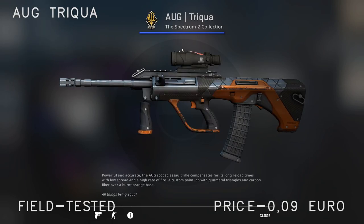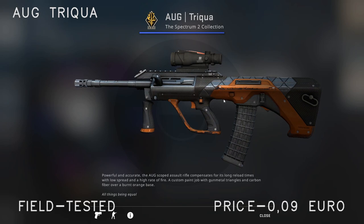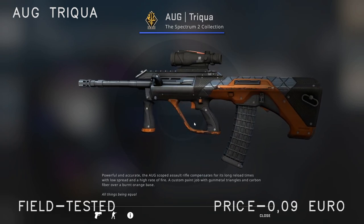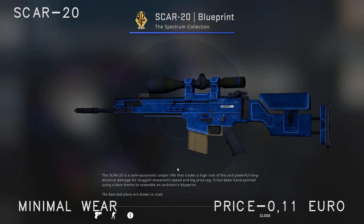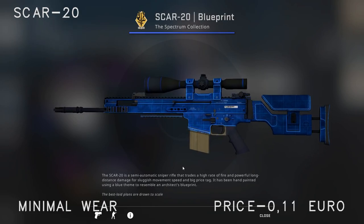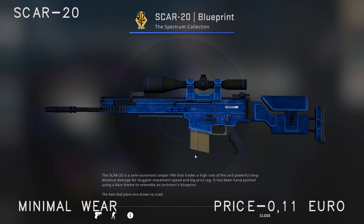For the AUG I've gone with the Triqua — it's the only cheap AUG that I think looks fairly decent. It's not the best in the world but it's okay for its price and definitely better than the other options in this price class. It costs 10 cents. For the SCAR-20 I've gone with the Blueprint in minimal wear — it also sells for 10 cents. If you want to use it you can, if you want another skin you can do that too.